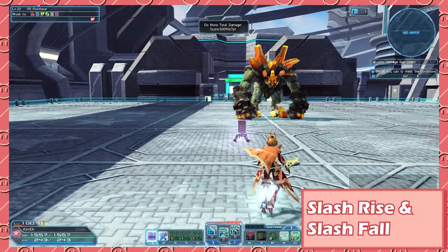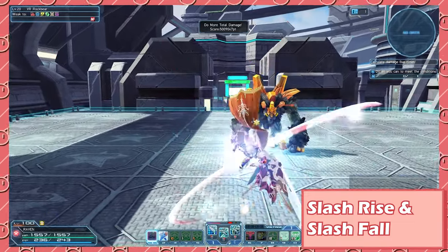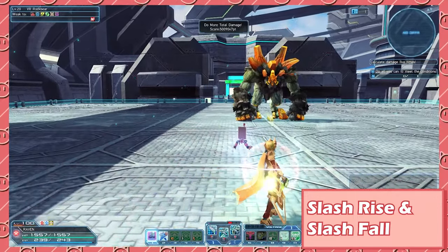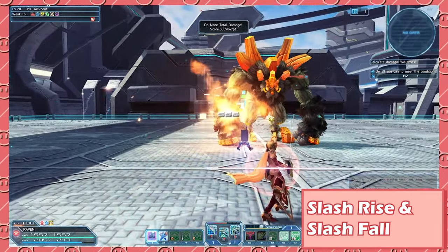And finally, the last mechanic: Slash Rise and Slash Fall. Both of these are triggered by holding down Jump after you do an attack. Depending on your HP threshold, you will cast either Megiverse or Zanverse. If you're above 75% HP, you will automatically cast Zanverse. If you're below 75% HP, you will cast Megiverse.